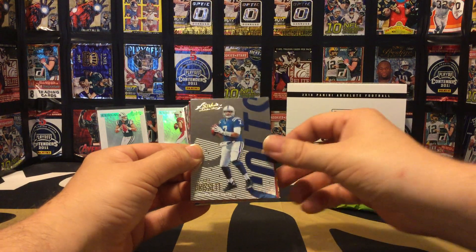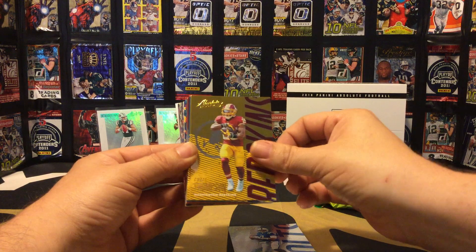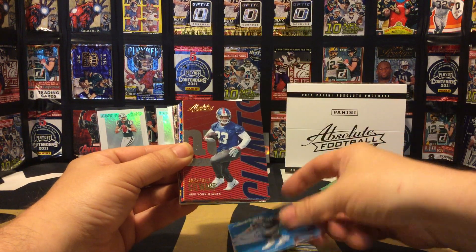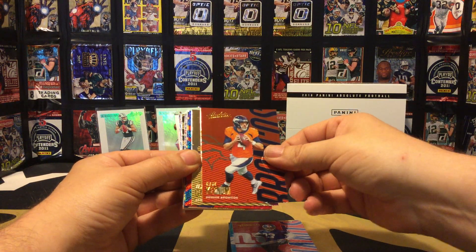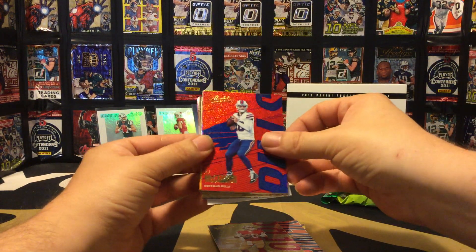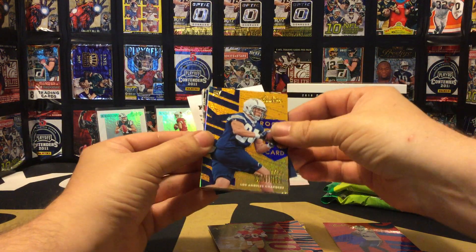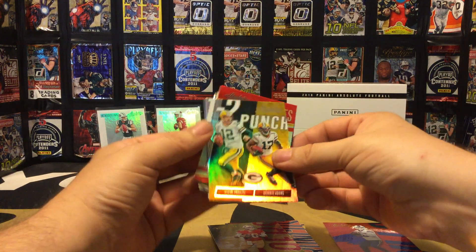Starting off we have a Jacoby Brissett, Chris Thompson, Keenan Allen, Greg Olsen, Jonathan Stewart, Case Keenum, Jimmy Garoppolo — our first sparkle — AJ McCarron, and we have a sparkle rookie of Dylan Cantrell.